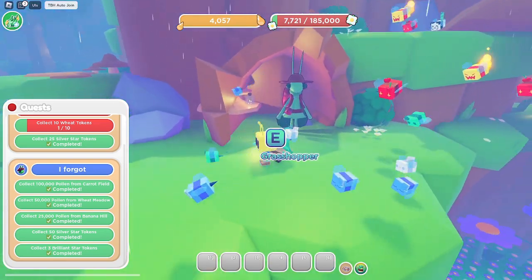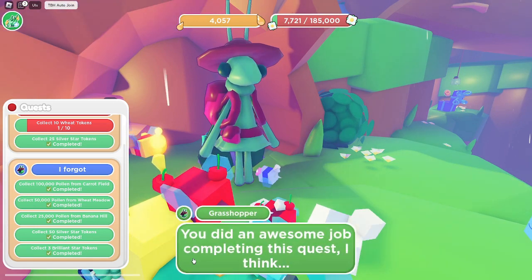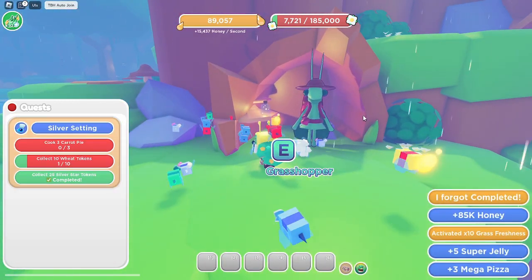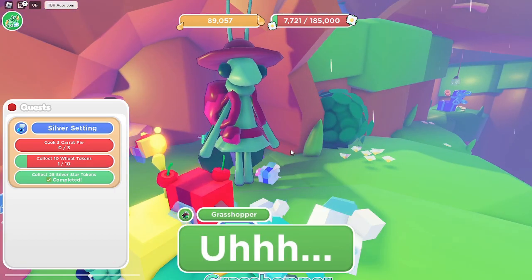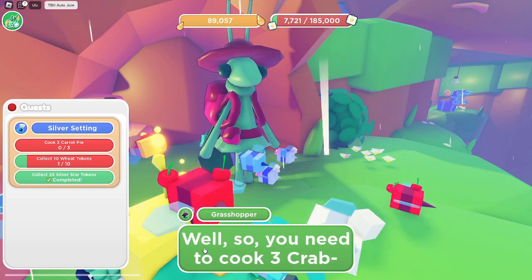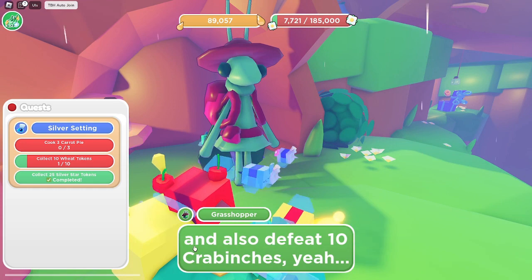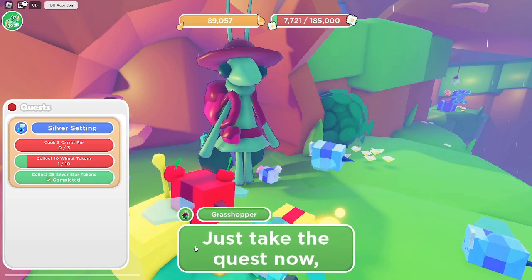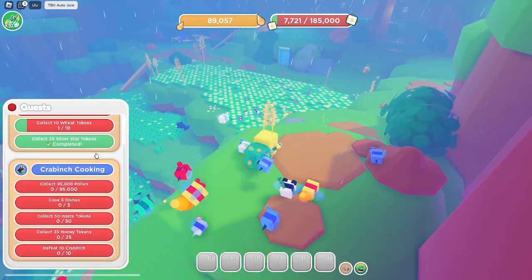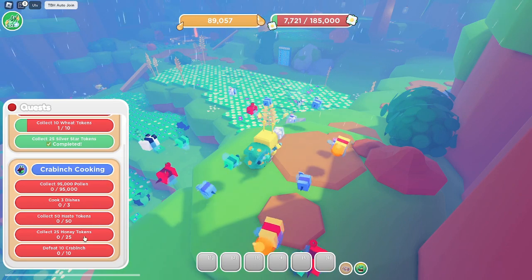Since we got that amazing star shower we finished up the quest and turned it in — it was the 10th quest. New quest received: cook three dishes, defeat 10 crab inches, collect 95,000 pollen, haze tokens, honey tokens. That shouldn't be too bad overall.